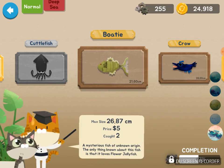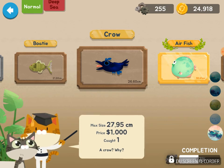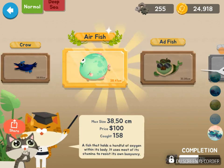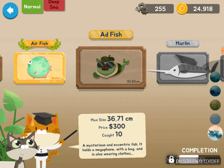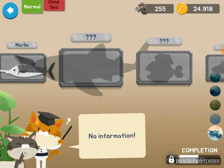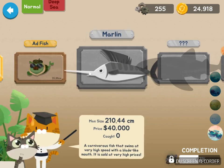Boaty basically gives me parts so I can build a boat or a certain harpoon. This is a crow — it says right here 'a crow.' We have air fish — he gives me oxygen when I catch him. Ad fish holds an ad but he looks weird because he doesn't have his ad right now — I watch the ad every time.